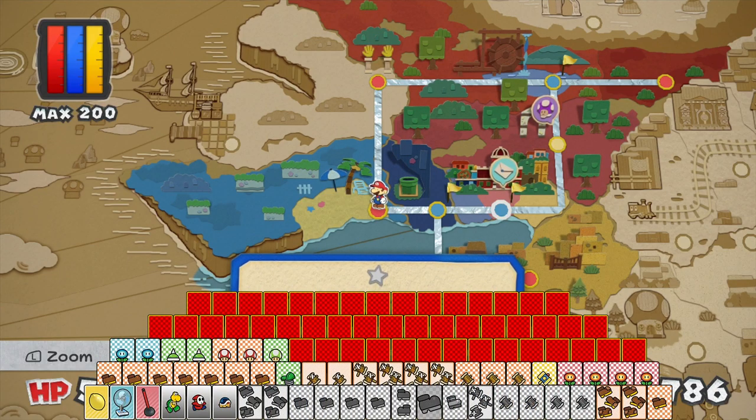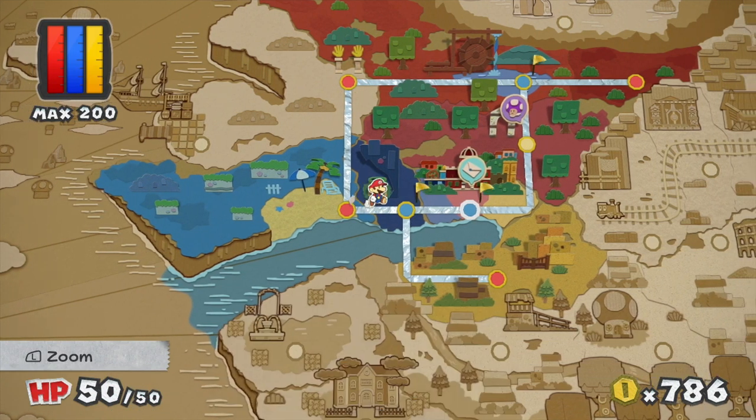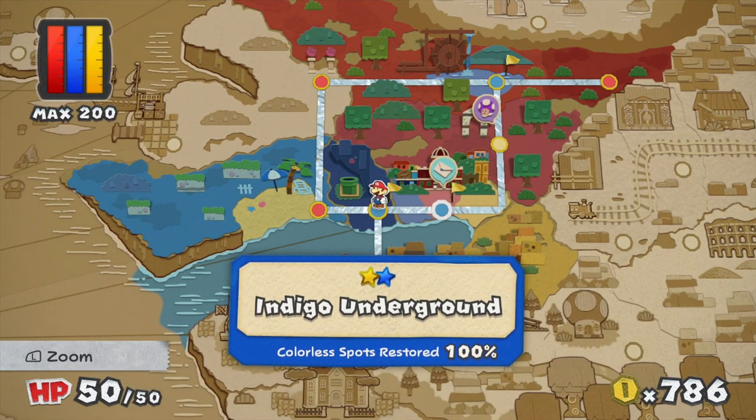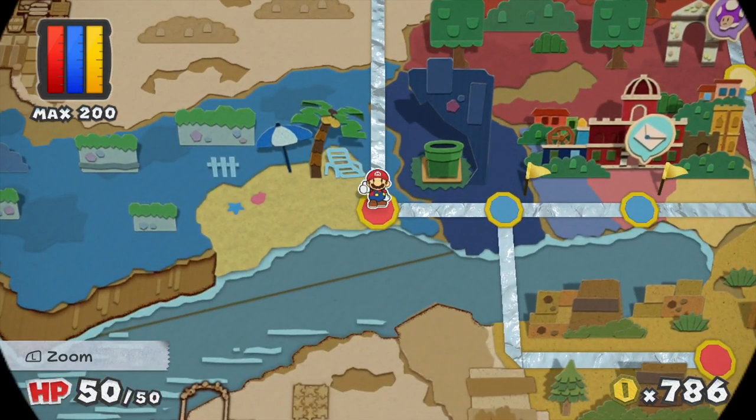Hey there everybody! Welcome back to Paper Mario: Color Splash. This is Spiraling Helix. Last time we made our way through Indigo Underground, getting both of the mini paint stars and also helping the Green Rescue Squad. Last time I also, behind the scenes, picked up another plunger and the fan — which actually I hadn't used the fan so I didn't pick up another fan. But, heading into Blue Bay Beach, let's get right into it.